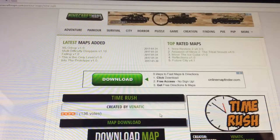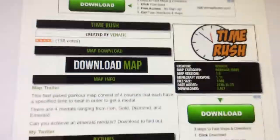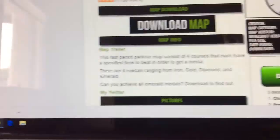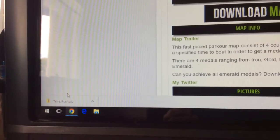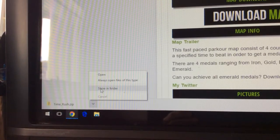What you're going to do is click on the name, and then you're going to go here and press down like that. And then as you can see, it's going to pop down right here. See that thing right there? What you're going to do is press on the arrow, and you're going to go 'Show in folder'.